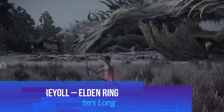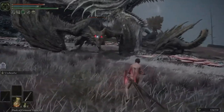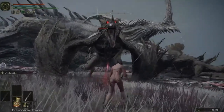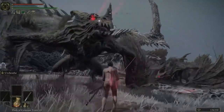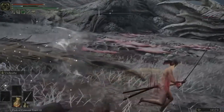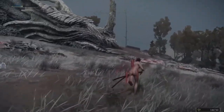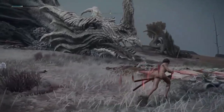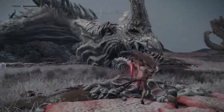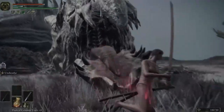In Elden Ring, we meet Elder Dragon Greyoll, another dragon measuring 182 meters. Found in the Dragon Barrow region of Caelid, Greyoll is ancient and weakened by Scarlet Rot. Instead of a direct fight, players can slay five smaller dragons protecting Greyoll, or take a more direct approach to end this colossal creature. Killing Greyoll rewards players with a massive amount of runes, making it worth the effort despite its massive health pool.